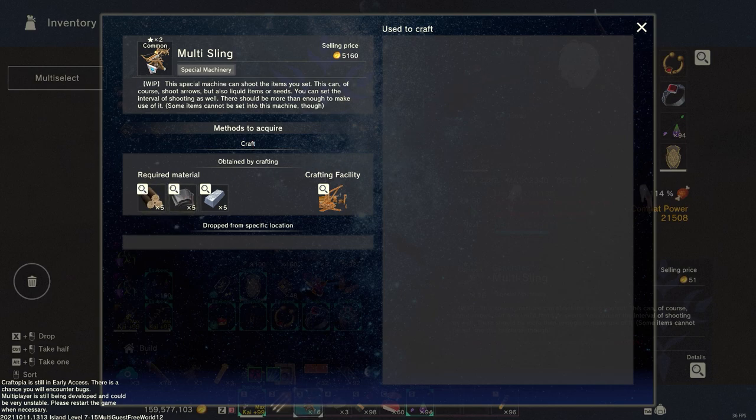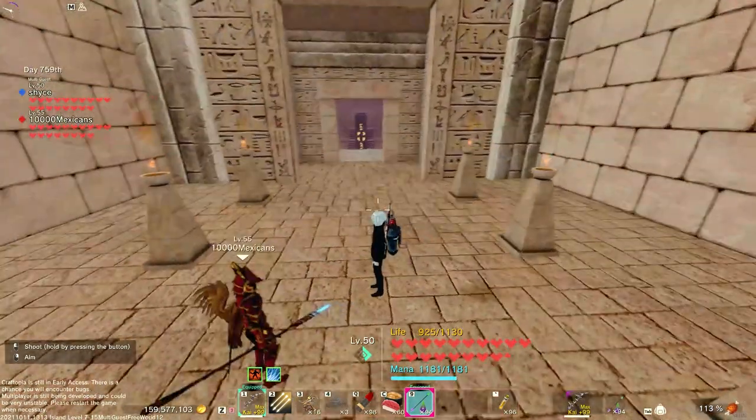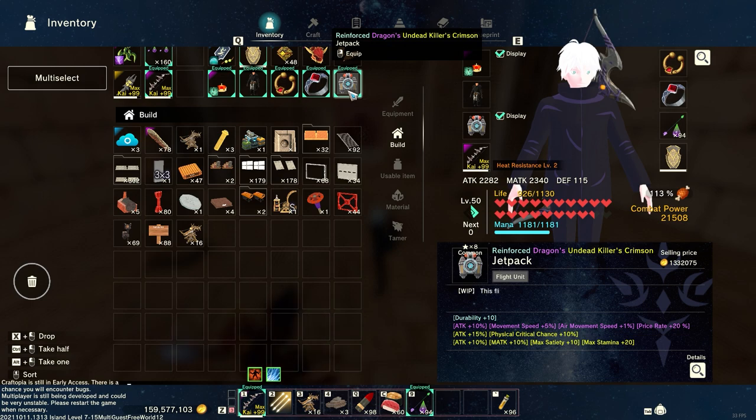To craft it, you need hardwood, rubber, and iron, and you need to be in the machine shop — the workshop. You also need to get a blueprint to actually be able to access it, which is only available through quests from the Researcher, the Warrior, or the Fisher. We had to go through that whole ordeal to get ours.